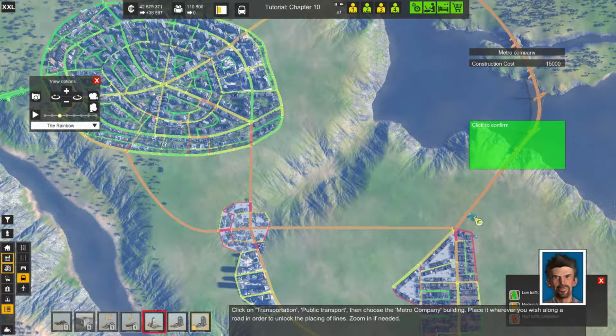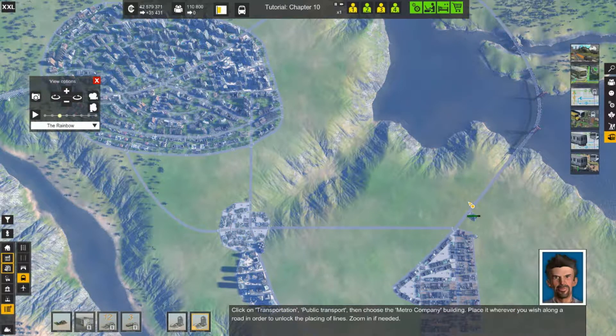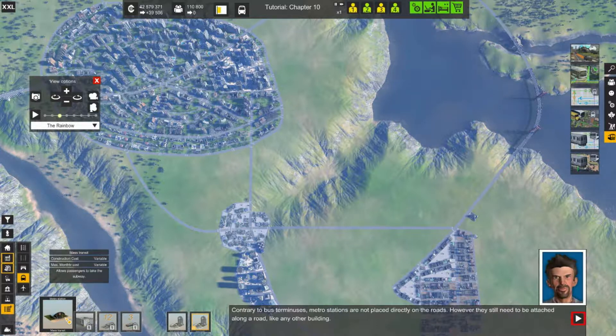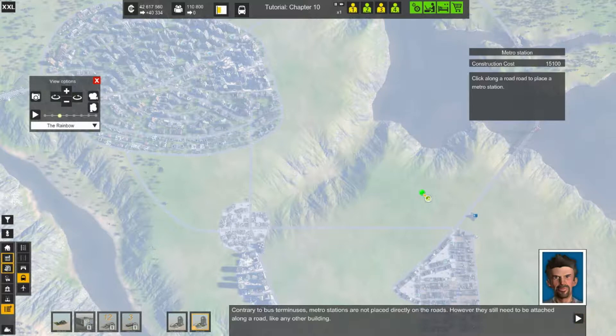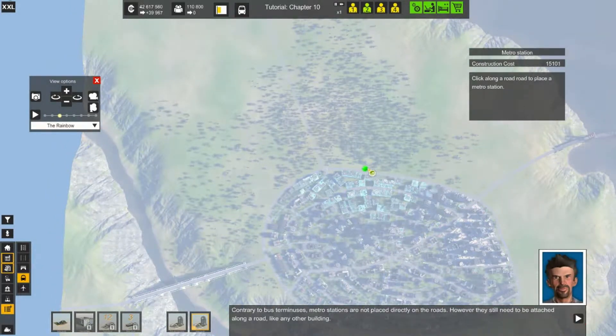We are going to put it right about here on this road. I don't think it affects traffic or anything. Now once you have the metro station put in, you have to come back over here and choose metro station. Basically what you do is start putting the metro stations where you want them to be. The good thing about it is you don't have to create a complete circle in order for the line to connect and start operating.